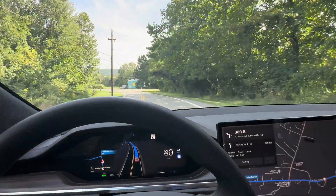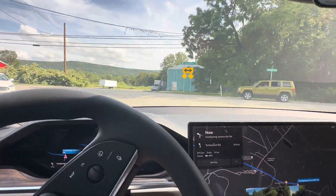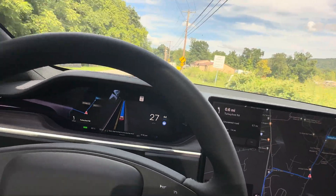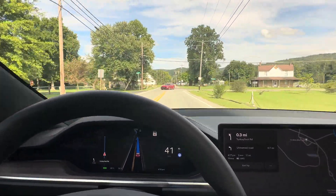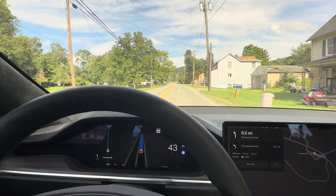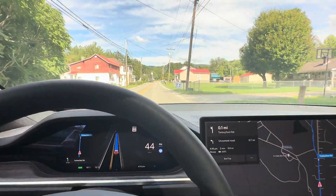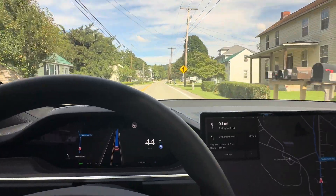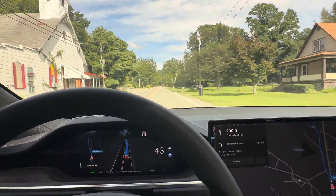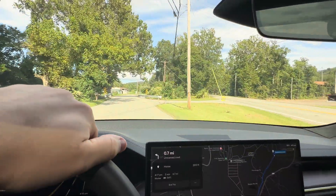This section coming up has also been a challenge for full self-driving, where it wants to stop. I can apply a little pressure to the accelerator so that it doesn't stop, even though there isn't a visible stop sign. Full self-driving handled that pretty well — just barely tapping on the brakes, not really overreacting to that person pulling out. And here comes the infamous fork in the road, where I expect it's going to do something crazy. Approaching it, it is slowing down — and nope, it just doesn't want to do it.